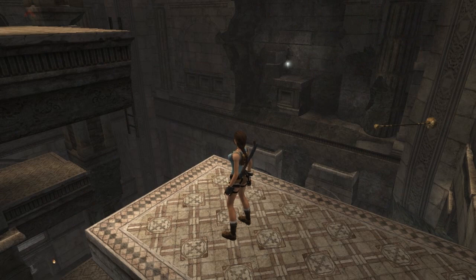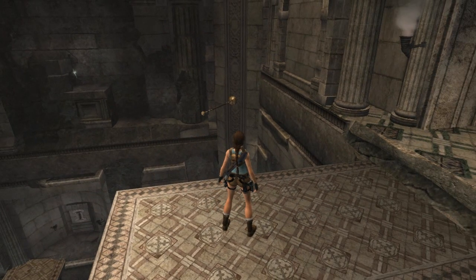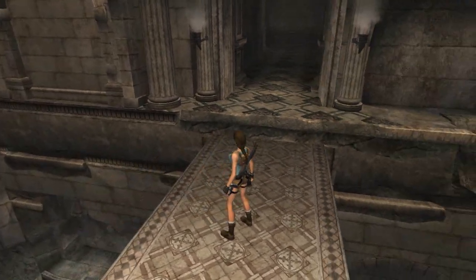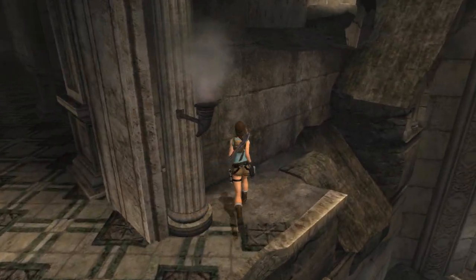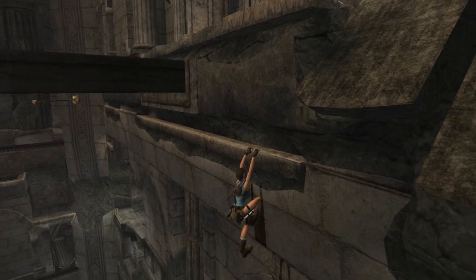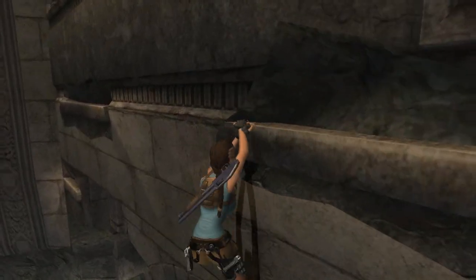Here we are just outside Atlas' room. You can see the artifact is there. It's pretty obvious that all we have to do is a little bit of a ledge puzzle here. So let's go ahead and do that. Drop, drop. Over, over, over, over, over. Drop, go!